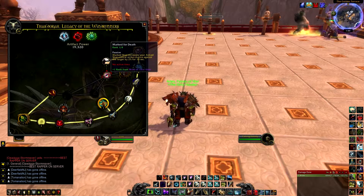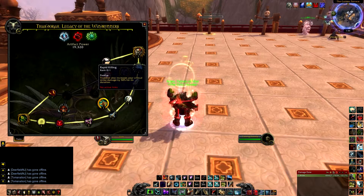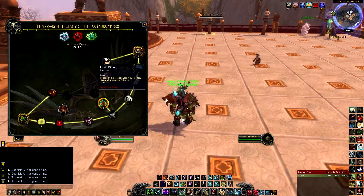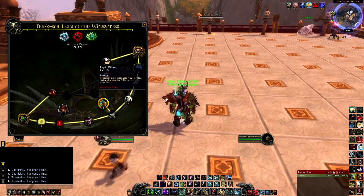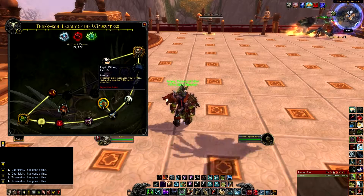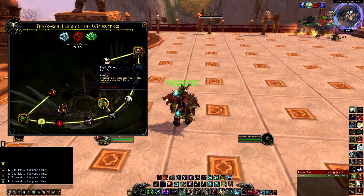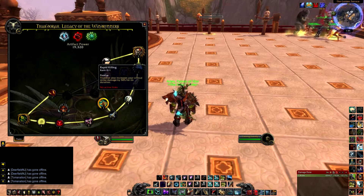Another one you're gonna want is Rapid Killing — True Shot also increases your critical strike damage by 50% for its duration, and True Shot lasts 14 to 15 seconds. Increasing your crit strike damage by 50% is just a huge damage buff overall, good for both PvP and PvE. It's more single target since you usually use True Shot to increase your haste and get faster casts off, but it could be used for AoE as well since it increases your crit strike damage on Sidewinders and Marked Shot.